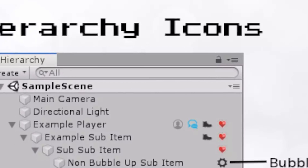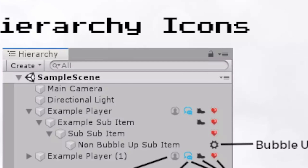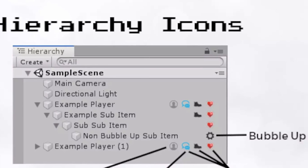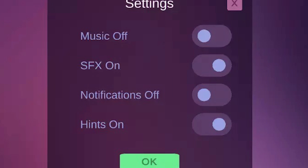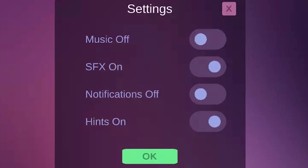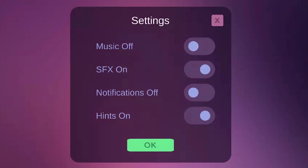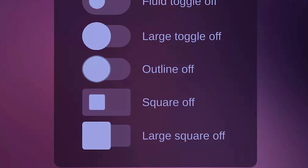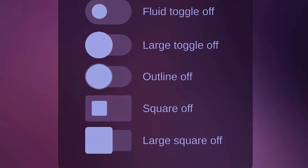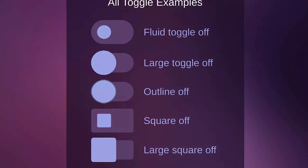The next one is called Script Hierarchy Icons, a nice little utility where you can place icons in the hierarchy for scripts and simple things that you want to give attributes to. The next one is something called Fluid UI Complete Toggle Pack — a clean and lightweight solution for integrating specific variations of toggles within Unity, so you can have seamless transitions between UIs with multiple demo scenes and different toggle looks.